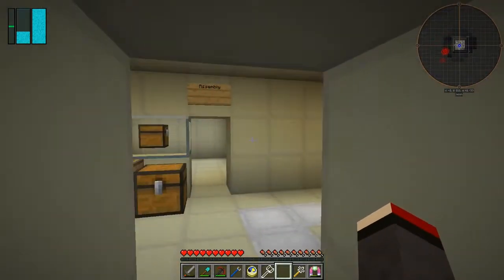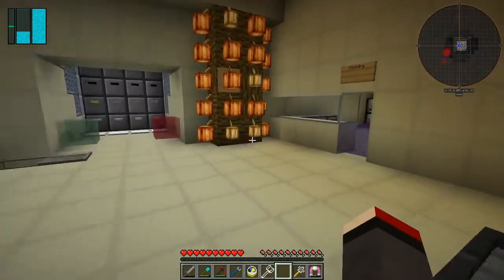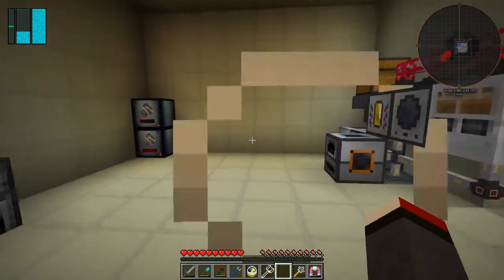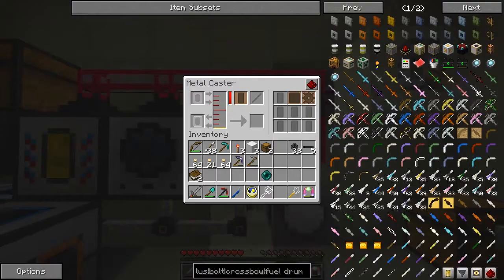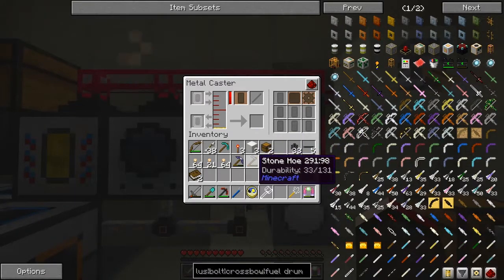We need 16. So when that comes up to 16 then we've got enough to make the quarry plus. Now the quarry plus is amazing - it's sort of like a very souped up version of the quarry. But instead of being able to do a 64 by 64, this can do - I think it's 256 by 256. So that's quite a beast.